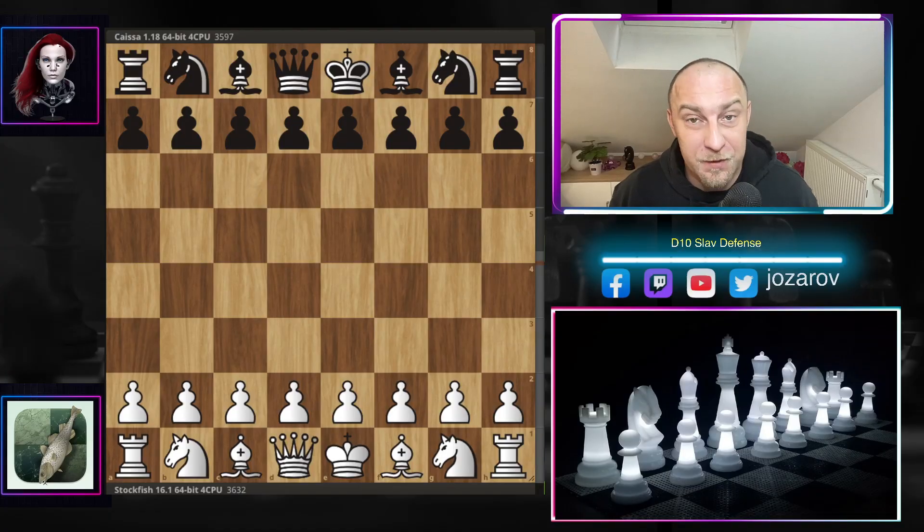Hello chess friends and welcome to Azar's chess channel. Welcome to another stunner by the strongest chess engine in the world — an amazing gameplay by Stockfish 16.1 against another top engine, Kaisa, in the Slav Defense. This 16.1 version of Stockfish is of course a new version, basically an upgraded version.